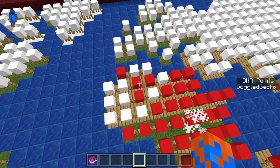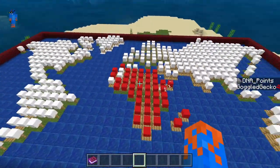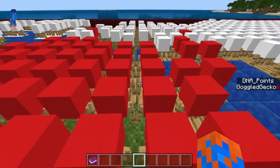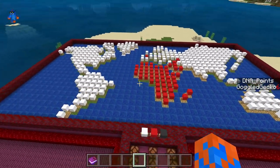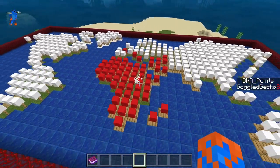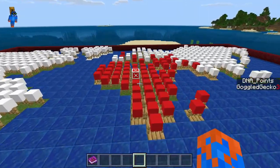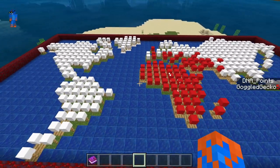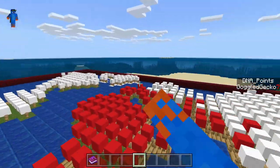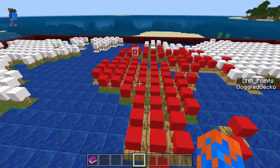Something actually pretty cool that I did by mistake but ended up keeping: the longer you run the simulation and the more people get infected, the slower new people will get infected. This is sort of accurate to the game, because in Plague Inc, as more people get infected, countries start shutting down borders to prevent further spread. So I accidentally simulated that inside this version as well — pretty top-notch command block engineering.